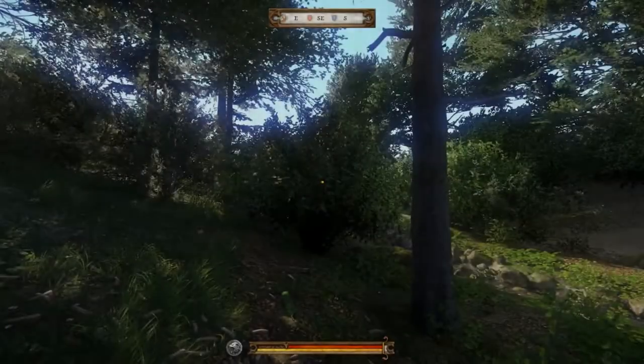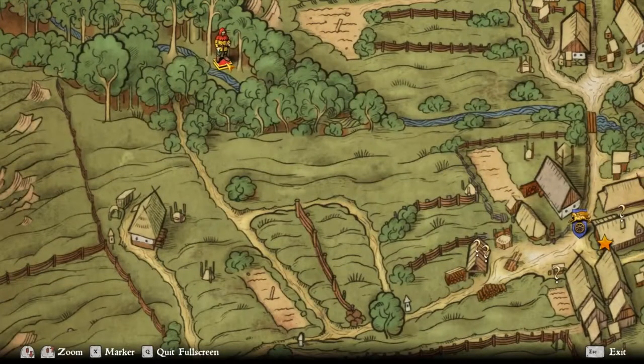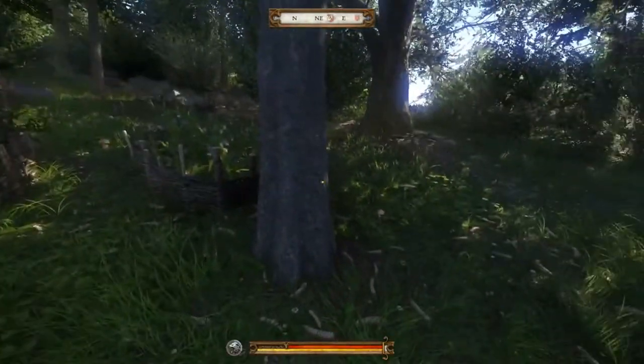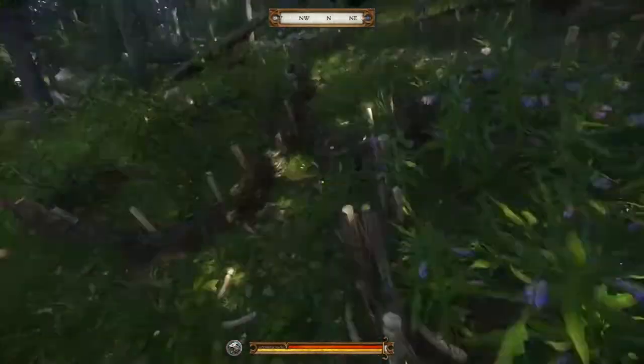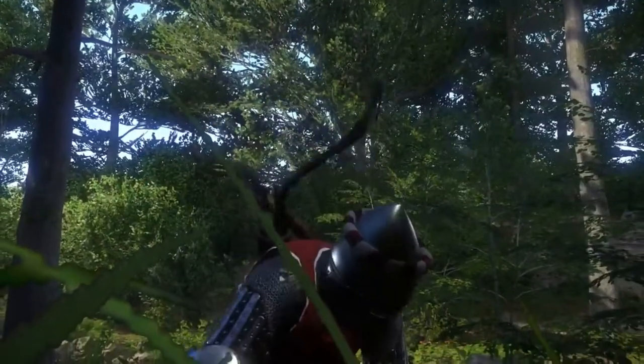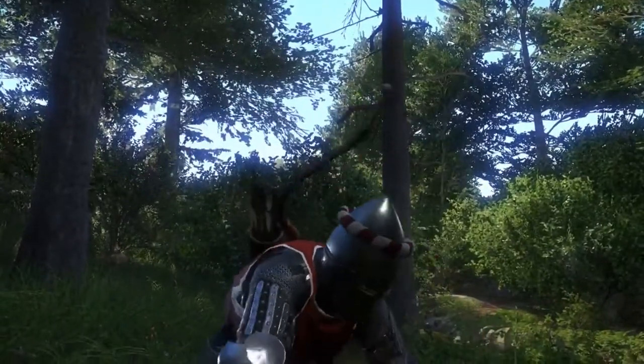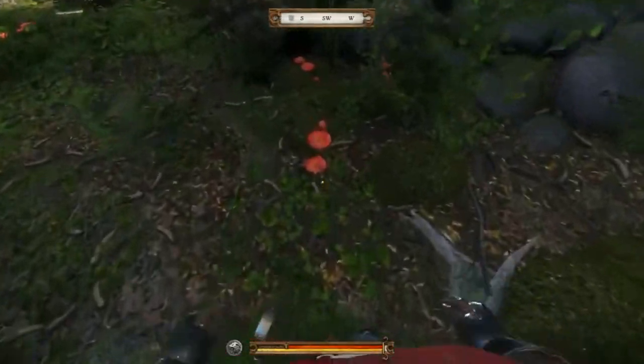For the Fly Agaric, I find that one of the most reliable places to find it is north of Samopech, northwest of Samopech, at the Woodland Garden here by the river. There's plenty of other flowers to find as well, including Comfrey and Belladonna, but there's plenty of Fly Agaric lying all around. So go ahead and pick a bunch of that, and I will meet you back at the Alchemy Station.